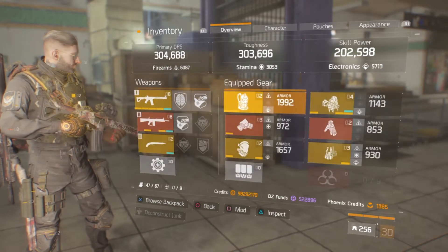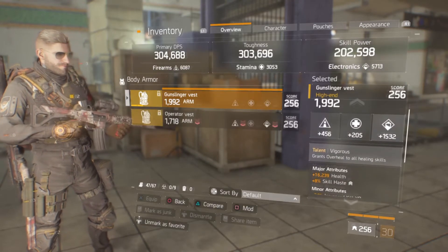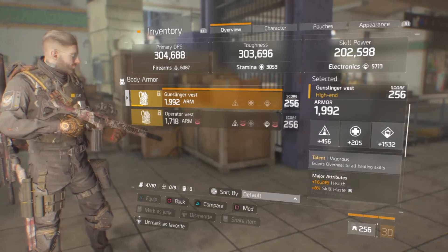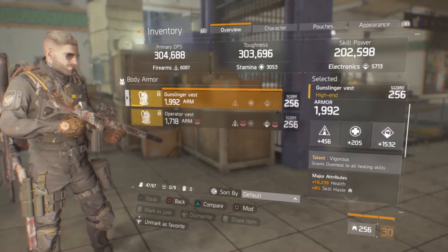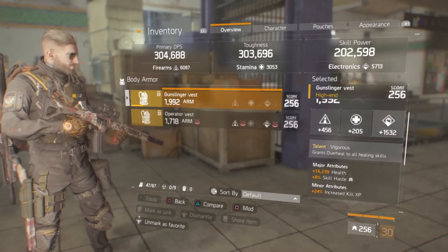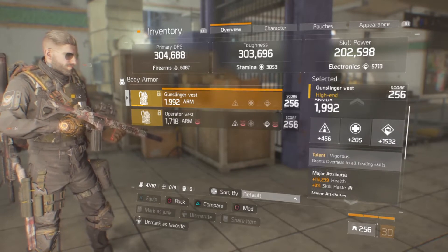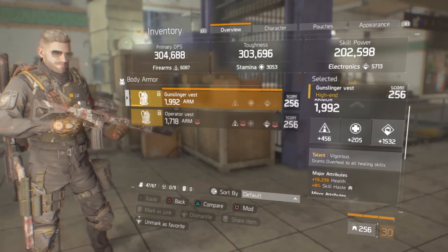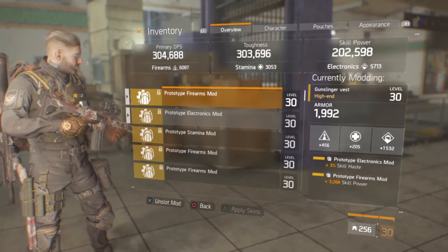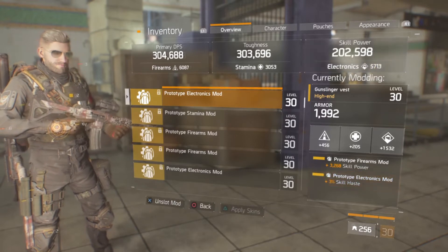I'm actually not running Barrett's for the first time because I have a good heal — I'm running Vigorous so I can get that overheal from ally healers. What you need is health and skill haste. You need skill haste for this build to work with that much electronics. The mods are one firearms mod with skill power and one electronics mod with 3% skill haste.